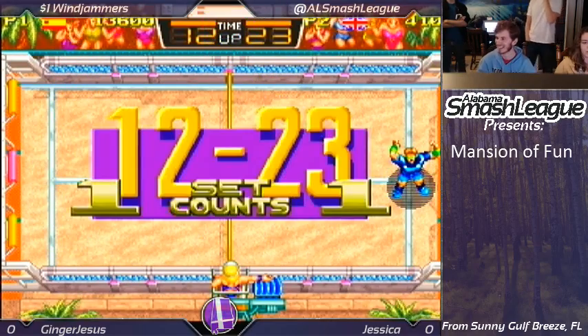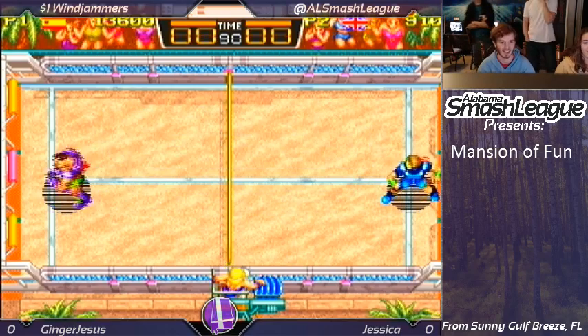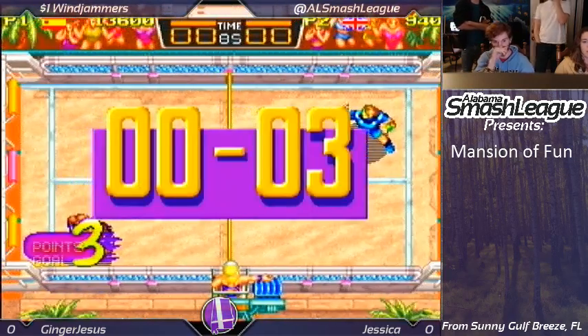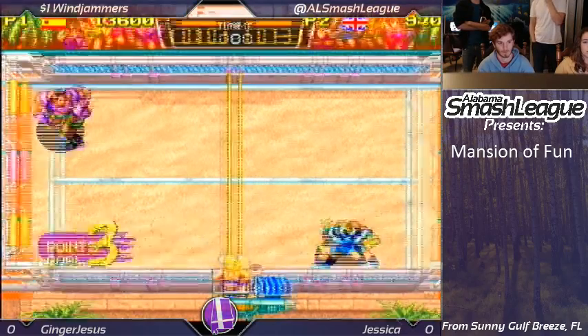And it looks like she's going to take it with that strategy. So we're going to the third set. Here we go — power shot. Which wall, bottom wall? He does read it but does not cover it. Ginger Jesus is paying for that slow character right now.